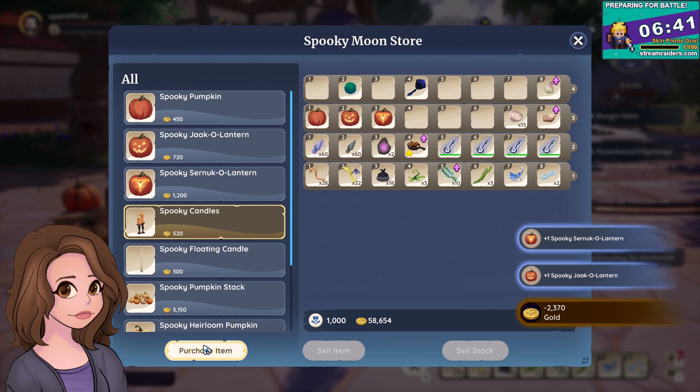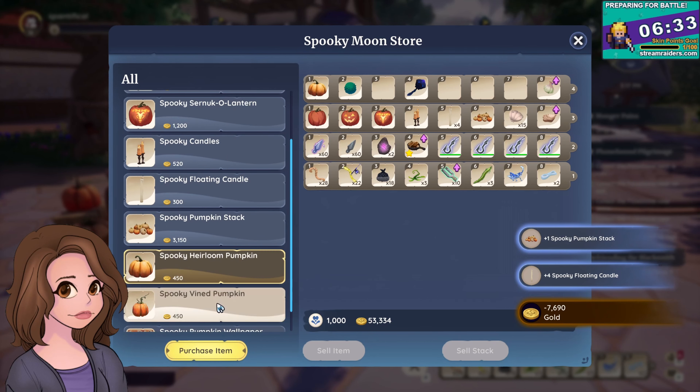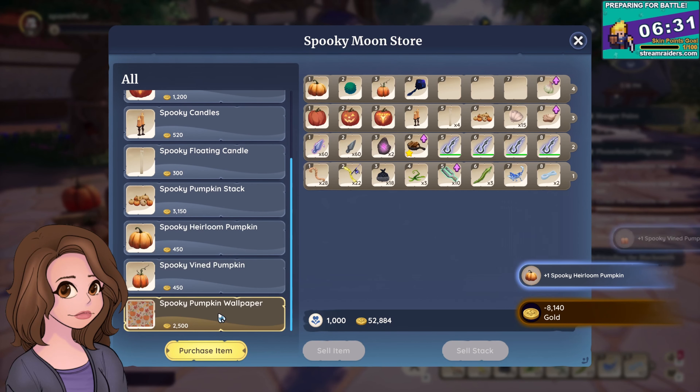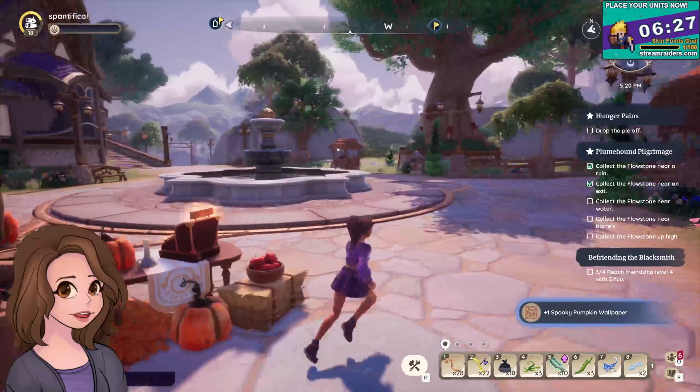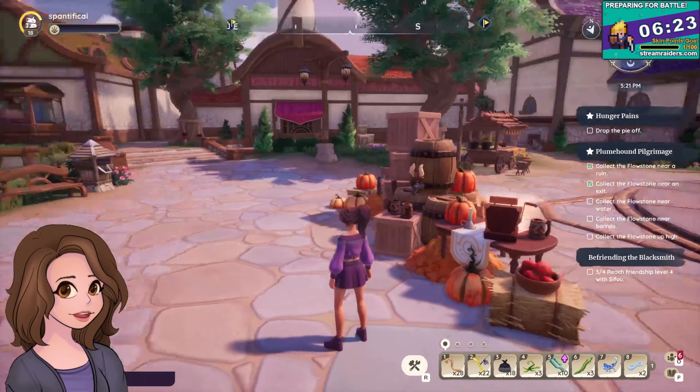Sir Knuckle Lantern. Spooky Candle. Spooky Floating Candle — we need a couple of those. Spooky Pumpkin Wallpaper. That's easy enough to get the title — or rather, it's easy enough to get the furnishings.